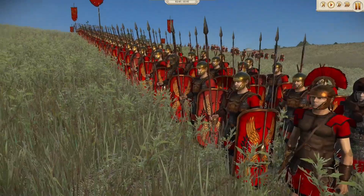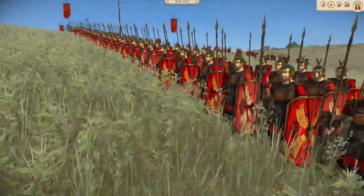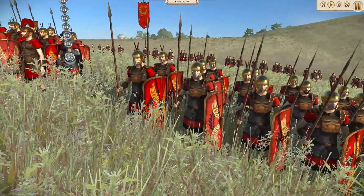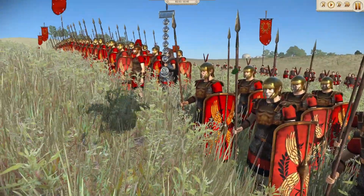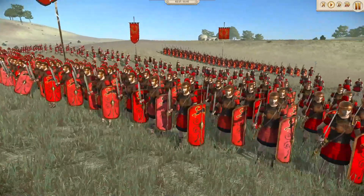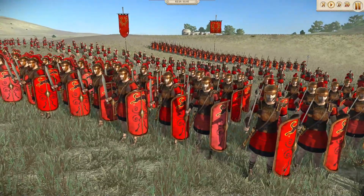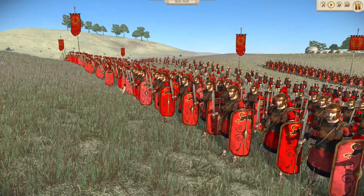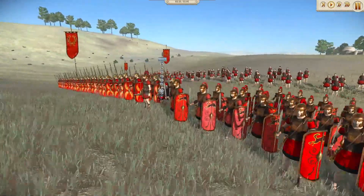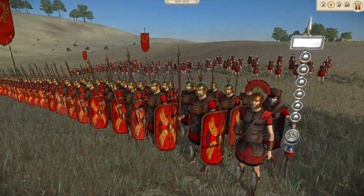Number two: units look much better than expected. We expected the game to look like an old game, which it does, but we were also expecting the units to be ugly — which they are not. Total War Rome Remastered includes a complete texture and model pass of every asset in the game, including units, buildings, objects, and even environmental effects like dust clouds and heat haze are now a thing. Even the campaign map got updated models.